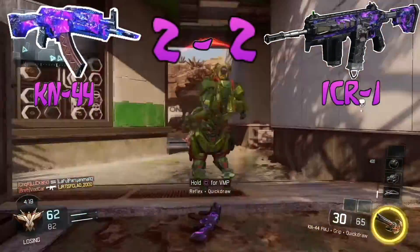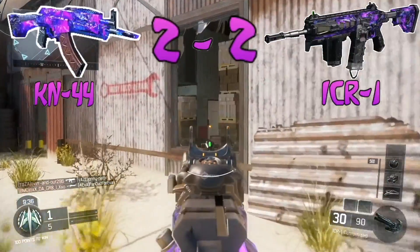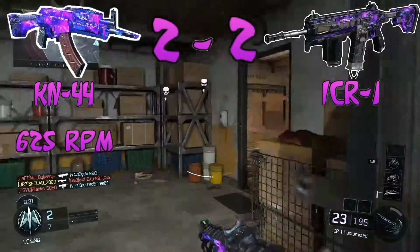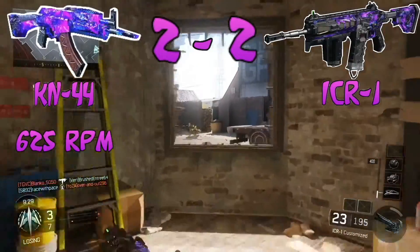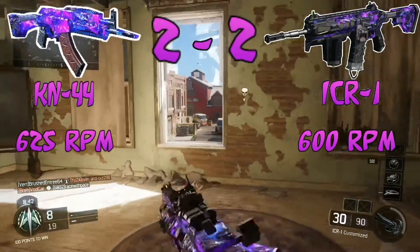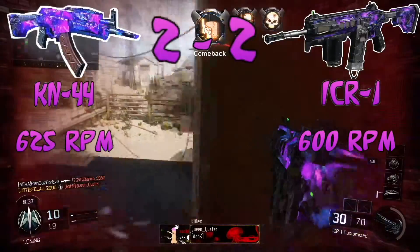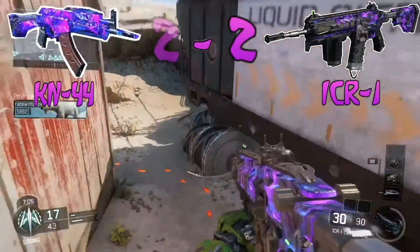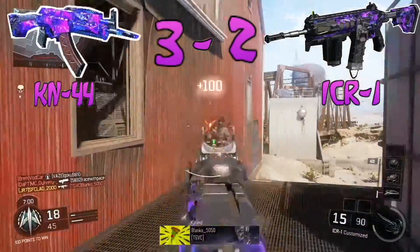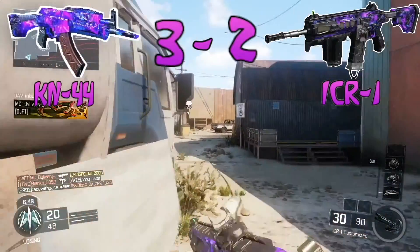Moving on to rate of fire, which is measured in rounds per minute — how many rounds you shoot per minute just standing there firing. The KN-44 has 625 RPM whereas the ICR has 600 RPM, a 25 RPM difference. It's not a huge gap but the KN-44 wins this one, going up to 3-2 and snatching the lead.